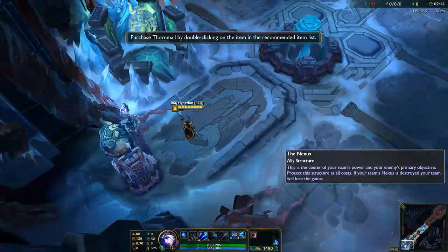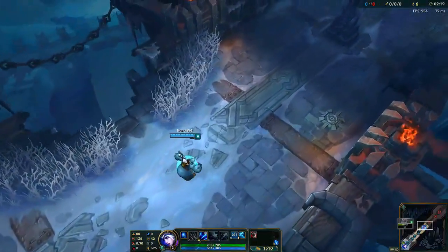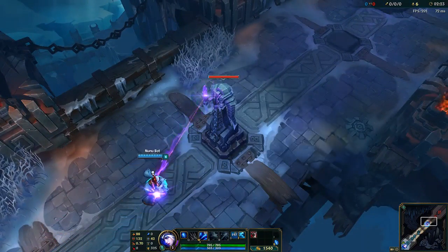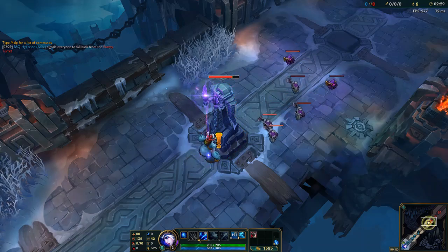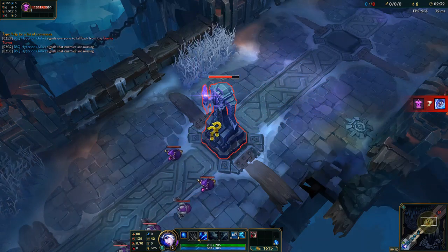An allied summoner has sent their champion to assault the enemy defenses. By attacking this turret without any support, this champion is receiving the full brunt of its devastating blows. Always be wary around turrets. Turrets will come to the defense of friendly champions who are under attack.